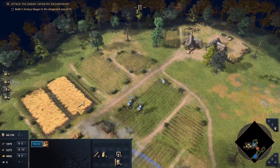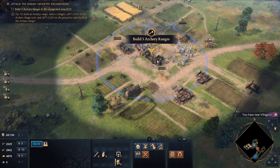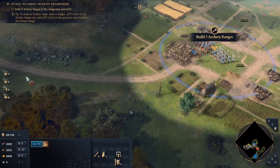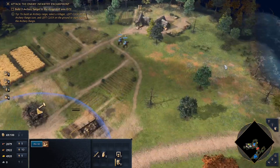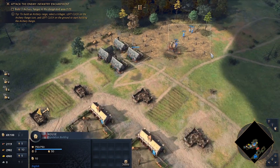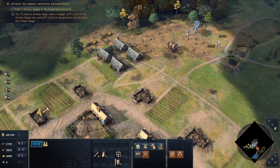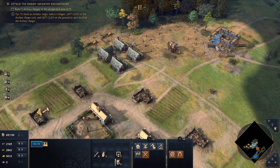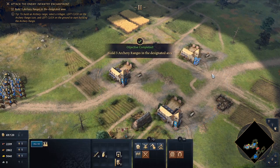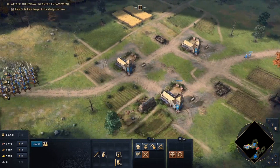We're going to walk over here and see if these pop out some handy dandy villagers. Once more, friendly villagers arrive to help. I'll shift-click so they're actually going to finish the log they were on first, but queuing this up first, they will then proceed to go build the archery ranges. With several archery ranges in place, the town could add longbowmen to its forces.